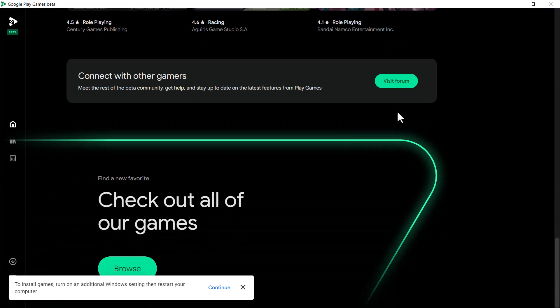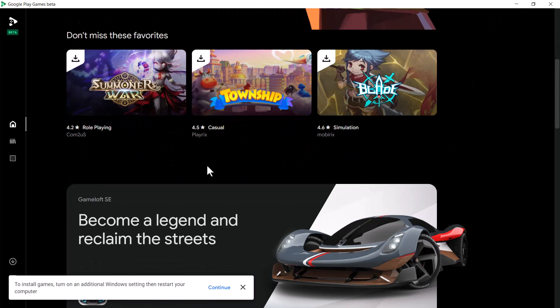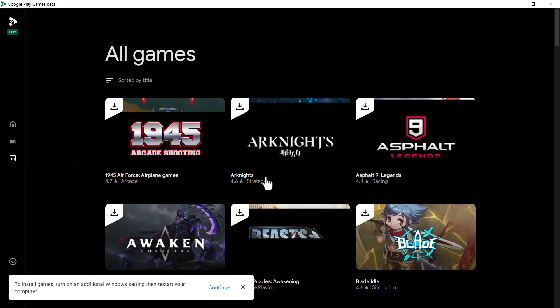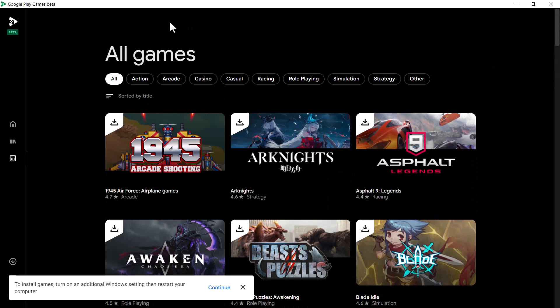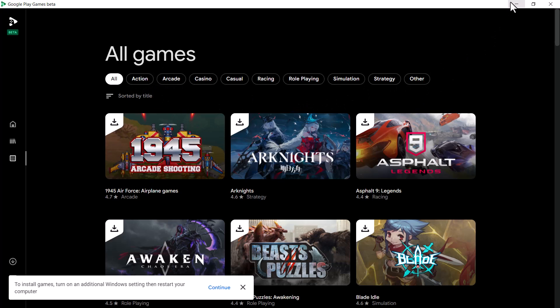So this is just an overview of Google Play Games Beta — how to download, install, and what to expect. In the near future, I'm pretty sure Google will incorporate Stadia technology to allow you to run games at higher resolution, higher frame rates, and better performance. Let me know what you think about this move by Google. Thank you for watching — Hacker Triple Seven out.